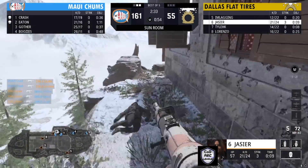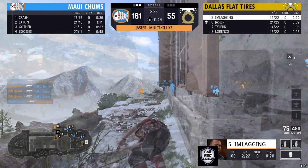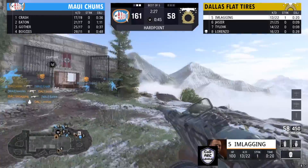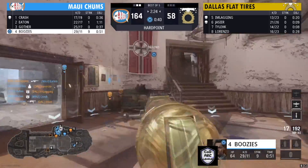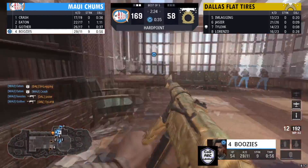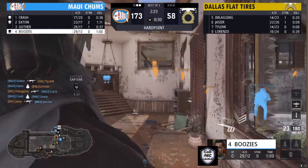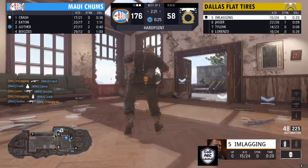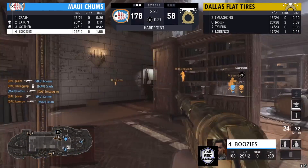Eaton pushing in through the side finally gets taken out. There's a three-piece by Jassier to get Maui off the hill before he gets traded out. I'm Laggin coming up next. Nobody is on this hill — the streaks are coming in from Eaton to get a team wipe. Boosies with a kill, Gothar with a kill, and Maui Chums all on top of this hill. Jassier with a kill from the cutout window.